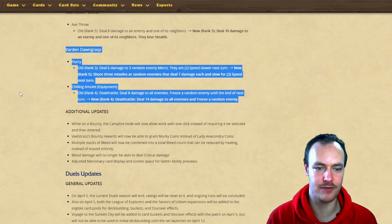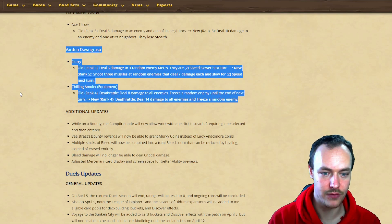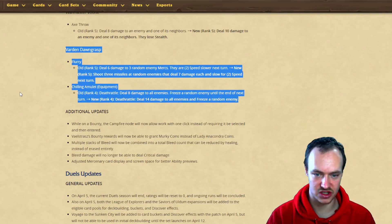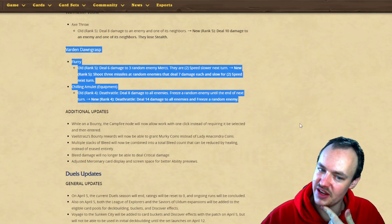Varden's Chilling Amulet: deathrattle deal eight damage to all enemies and freeze a random enemy until next turn - now going to be deathrattle deal 14 damage to all enemies and freeze a random enemy. It's not freezing everything. I'm not sure why they buffed that - the eight damage was enough.